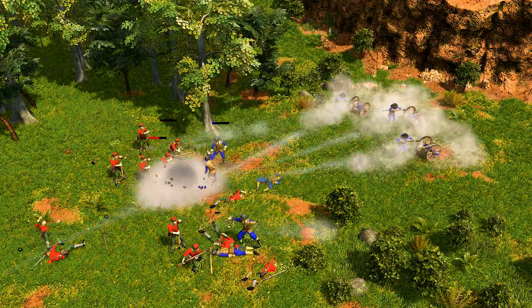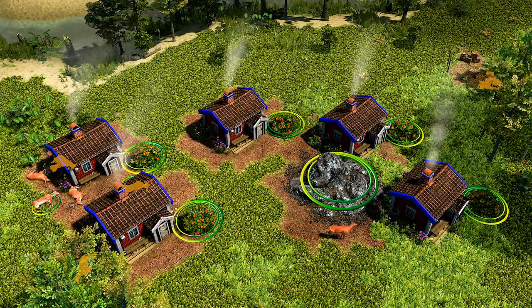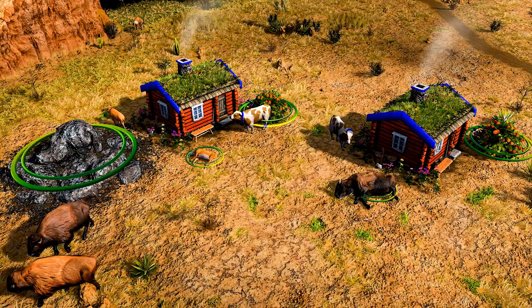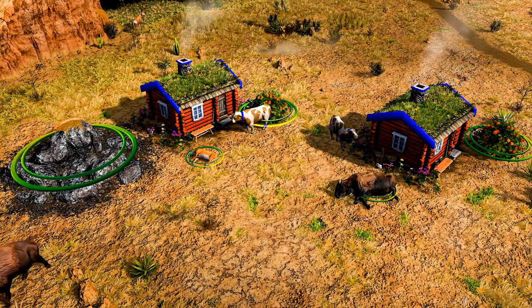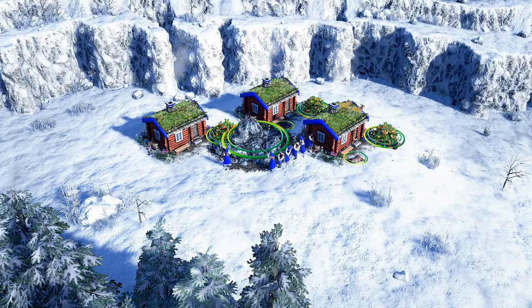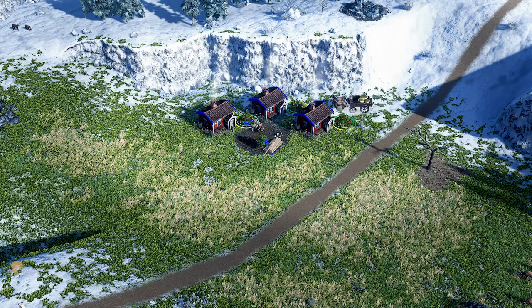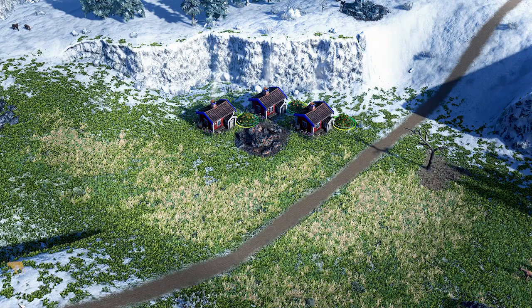The Swedish economy is fueled by the Torp, a unique house that when constructed will spawn a nearby berry bush and start gathering from it, as well as other nearby natural resources. The Swedes have an assortment of home city cards to help their Torps gather resources — additional berries, trees, and even the Prospector Wagon can be shipped, which discovers a new copper mine in a location of your choice when deployed.